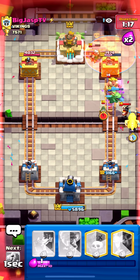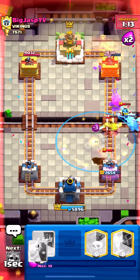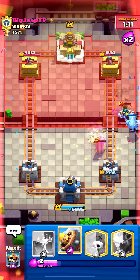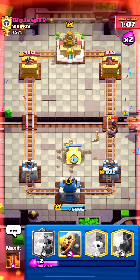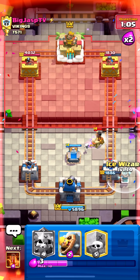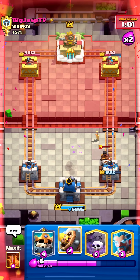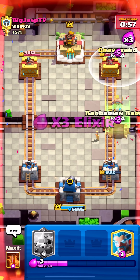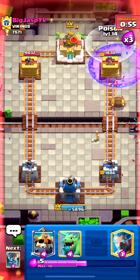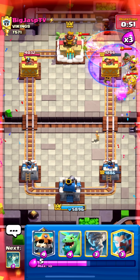Barb barrel here so I can cycle back to poison, then poison the magic archer. Going to have to tornado here — poor tornado. Get my ice wizard ready, I think we'll be okay. We're going to try to surprise him with a quick graveyard, barb barrel, then a poison on this — really solid poison value. Now I just have to defend as best I can.